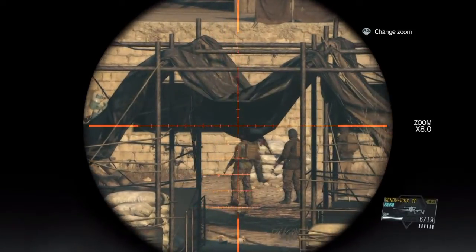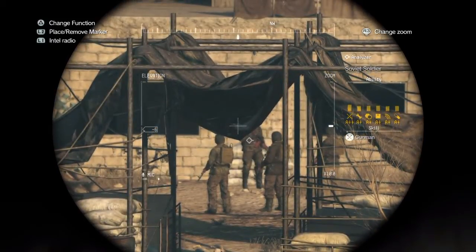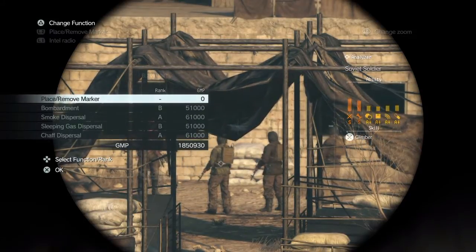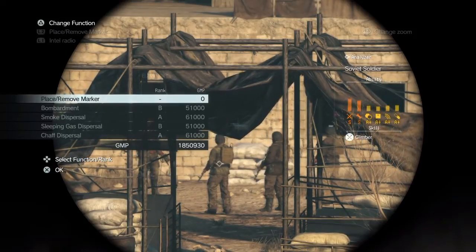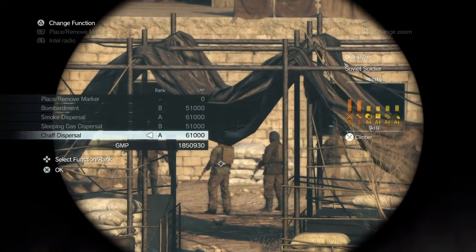Now if you're using a lethal weapon and you don't care about getting all the tasks done, go ahead and take him out now, call your helicopter, and you'll get the S rank. For now I want to give you a tip while the meeting takes place: if you press the action button while looking through the binoculars, you'll bring up the air support menu. That will let you pinpoint an airstrike much more accurately than the iDrive menu does. Just remember that if you're going for S ranks, you can't use it because you'll be limited to the rank listed beside the name of the airstrike.